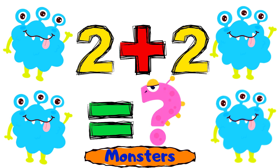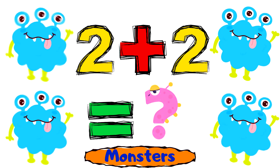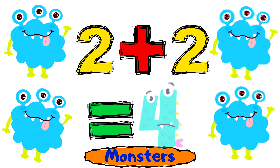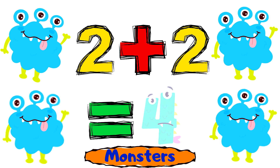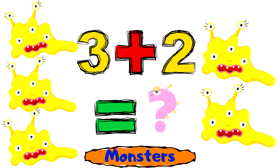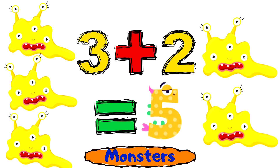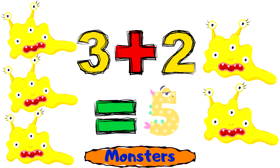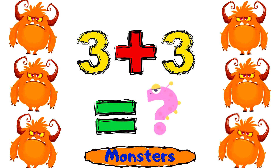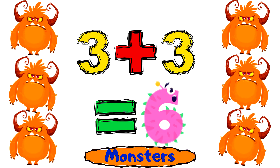Two monsters plus two monsters equals four monsters. Three monsters plus two monsters equals five monsters.